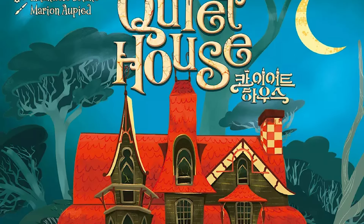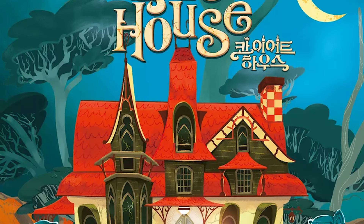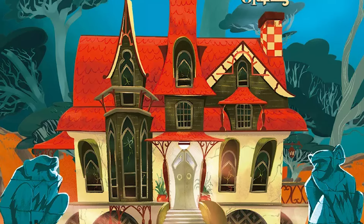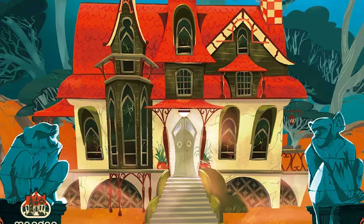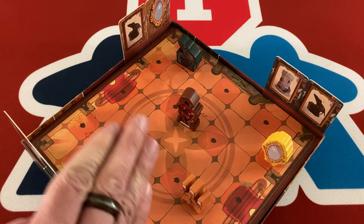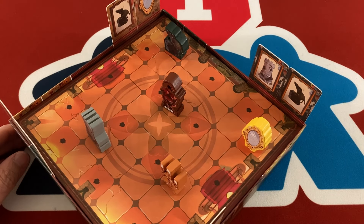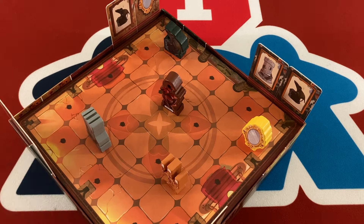Hey everybody, this is Mike with the One Stop Co-op Shop, and today I'm looking at Quiet House, an upcoming cooperative game of limited communication and deduction. Disclaimer that I was sent an early review copy of this one. Quiet House is a solely cooperative game, so I'll briefly explain how the rules work, do a little rules teach, and then give you some thoughts on it.